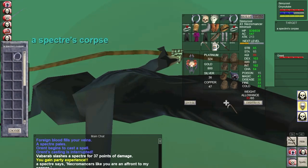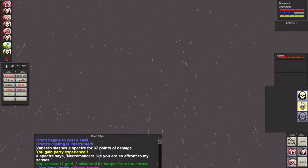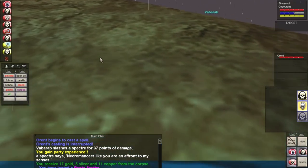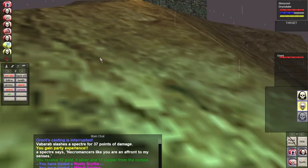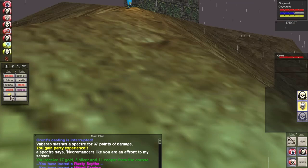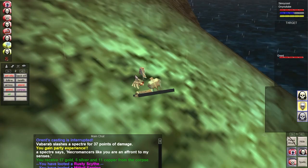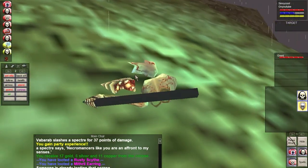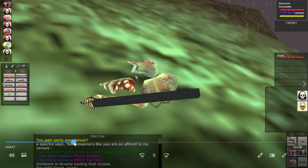They drop mostly scythes — a variety. The regular scythe is worth the most, bronze scythe is worth the second most, and rusty scythe isn't worth anything. They're immune to flee. They're warriors and can hit up to 96 with two attacks per round. I mostly just fear-kite them and with a duo I don't think we'll have much trouble.